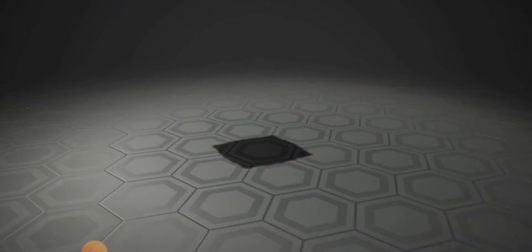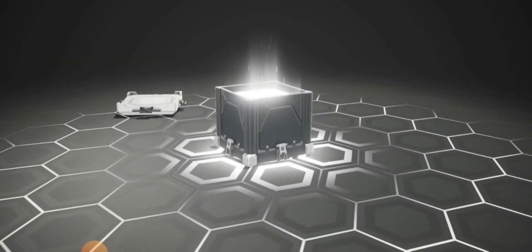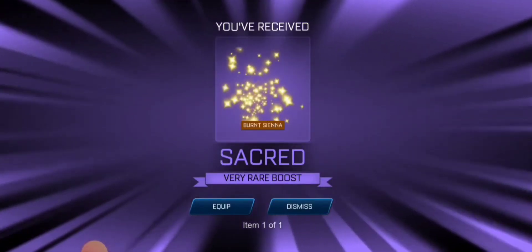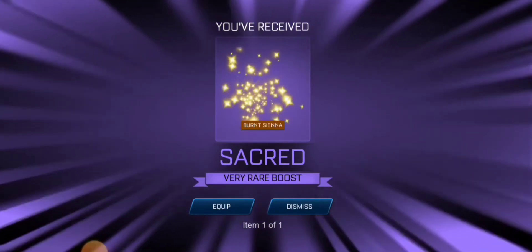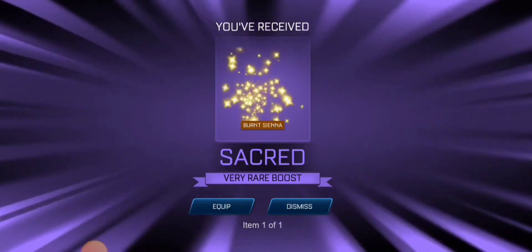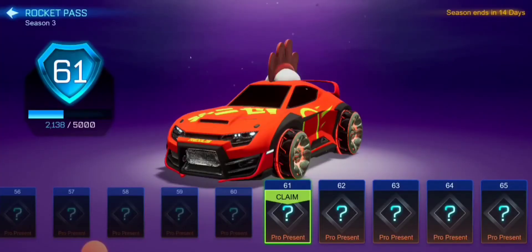Oh my god, I can't believe this — not only did we get Sacred, which is something I just said I don't want to pull, but we got Burnt Sienna, which is basically a poop color boost. If luck is on our side, this last pro present will be a banger.